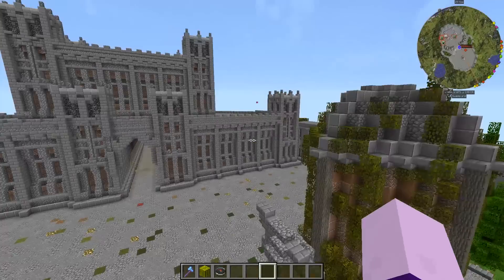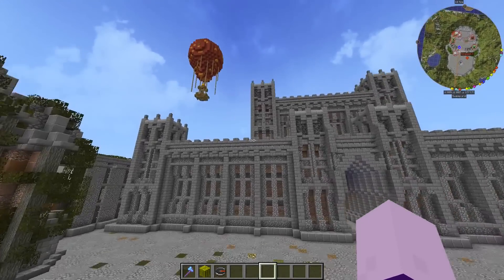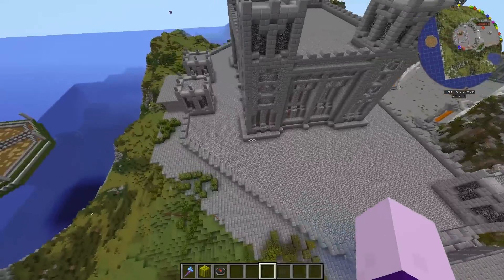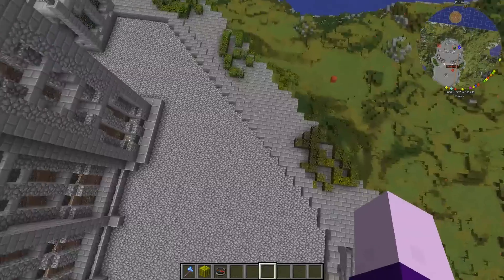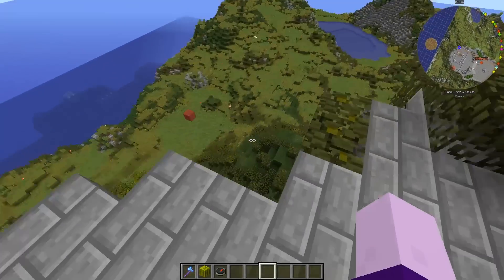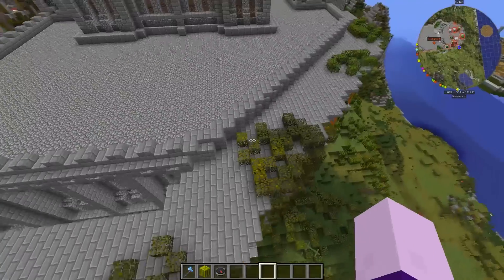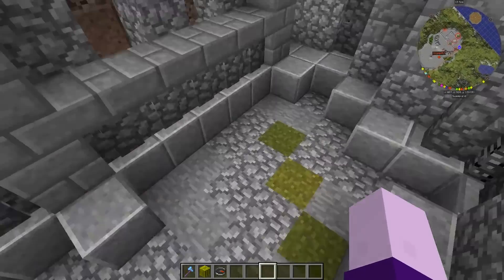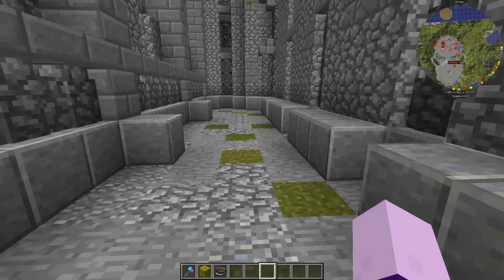All right, so the outside is done — look at this, it is looking crazy. There is a lot of space on top still, but you're not going to be able to get on top here, because then you would be able to just jump over and jump down, and even though that would hurt you, I don't want that to happen.